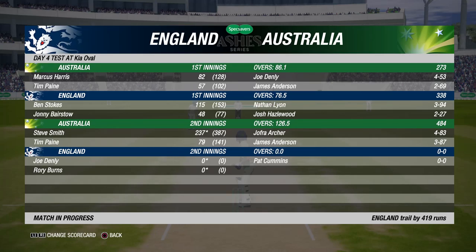Hey guys, welcome back to Cricket 19 and the final part of our Ashes series playthrough with England. Today it all comes down to this — the fifth Test match. We are chasing a total of 420 to win the Ashes after the Aussies made 484 all out in their last innings. Steve Smith got 237, Joff Archer got 483 and Anderson 387 but it wasn't enough to stop Australia piling on the runs. We've got a day and a half to get these runs, so let's get into it.